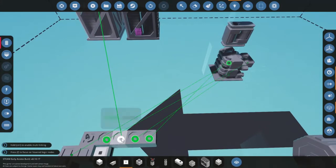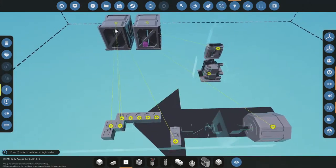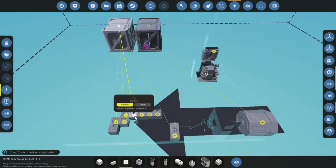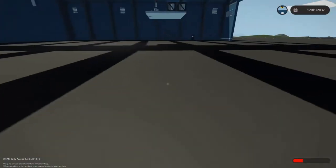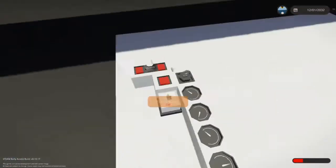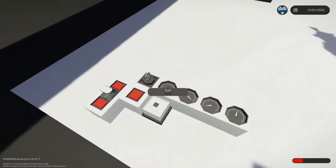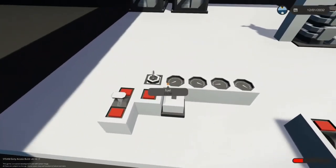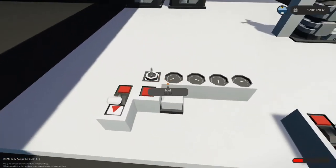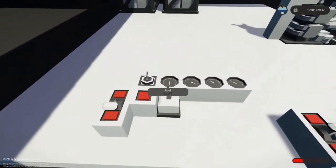Hook it up with electricity. By the way, dials — you don't have to connect electricity because if I spawn it in right now it works fine. You can see 25 fuel, it's a small tank. Turn the key and with throttle max you can see it slowly goes down.